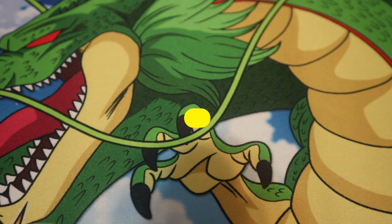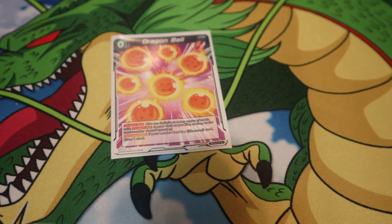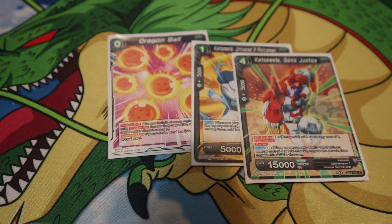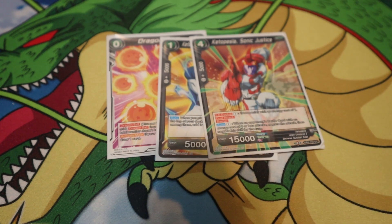That's the main deck and strategy. First couple turns you want to mill for a dragon ball and get the turn-one Power Ranger engine out so you can keep searching. This deck is super powerful — you cycle through your deck really quickly with the dragon balls, drawing seven new cards. With the Katapersa one-drop you're searching the top seven, so it's very easy to get the engine going.